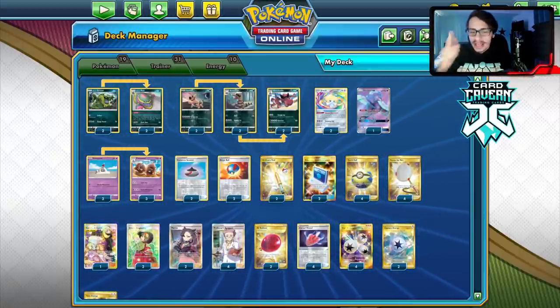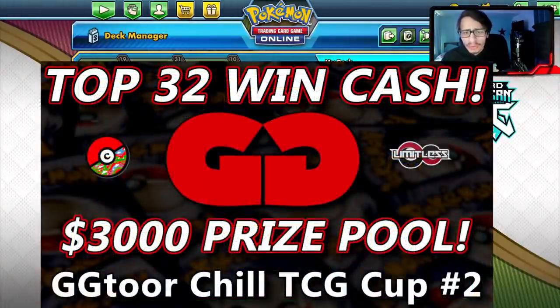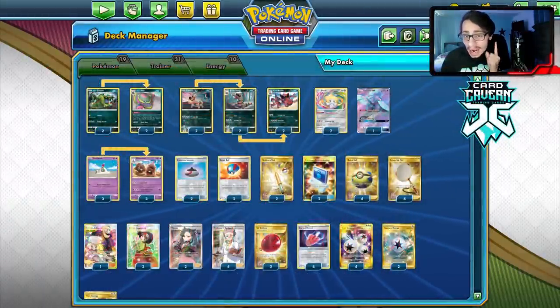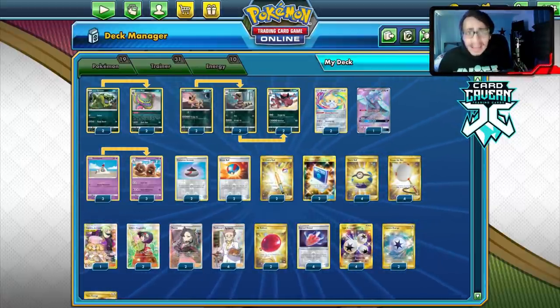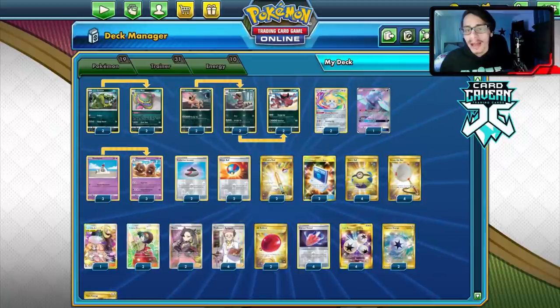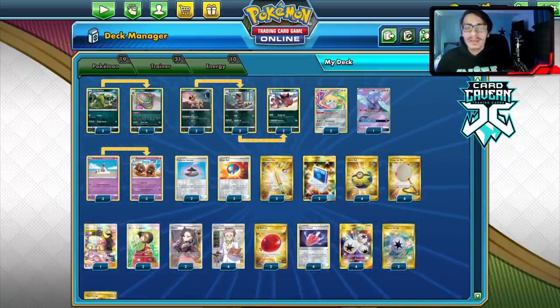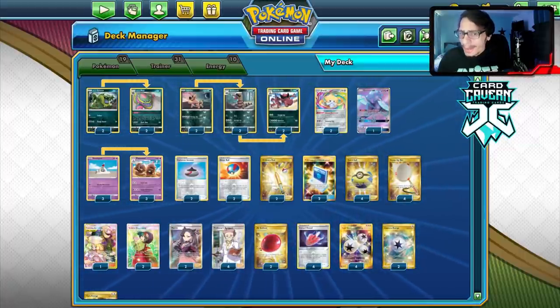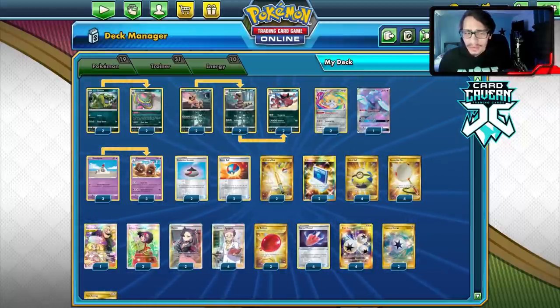Shoutout to GGTour — there's a three thousand dollar prize pool tournament coming up on the 27th. The entry fee is ten dollars, but use my referral code 'LDF5' to get in for five dollars instead. The top 32 gets paid out, and the top eight will be casted by me and AzulGG.